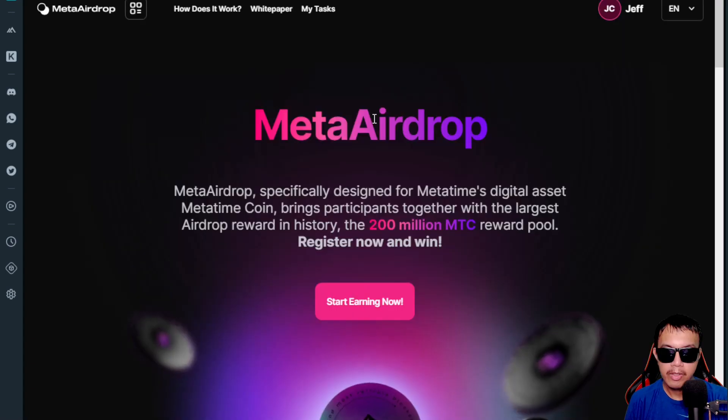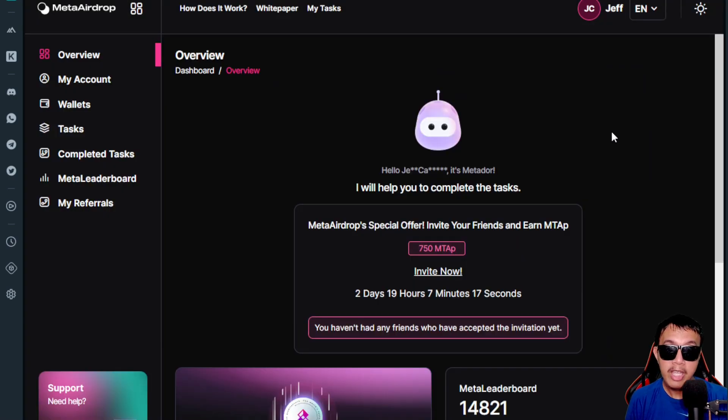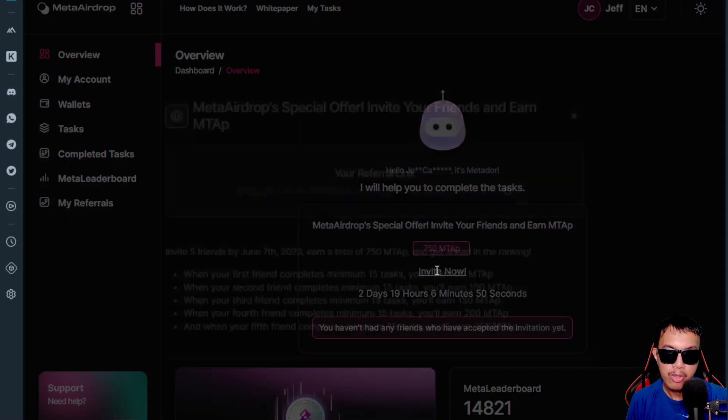Once we've logged in, we can start earning now. I'm here in my dashboard right now. They have a special offer where if we invite our friends, we can earn MTAP. You can see my referral link here — I'd really appreciate if you use it from my video description.